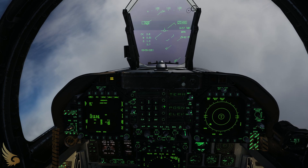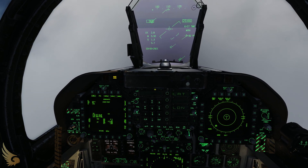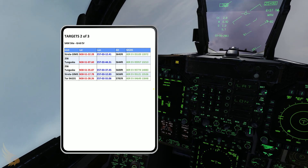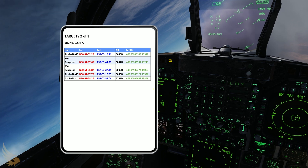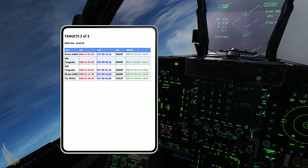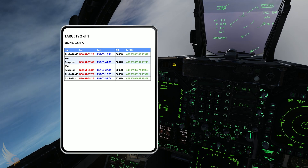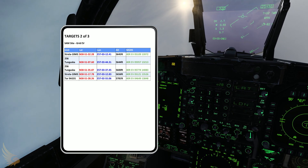You'll want to click position and latitude to enter in the coordinates. Bring up the kneeboard. Let's say we're going for the top two targets, the Strela and the Tunguska. So that will be north: 3-0, 5-1, 3-2, enter, 2-8, enter.